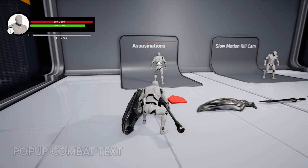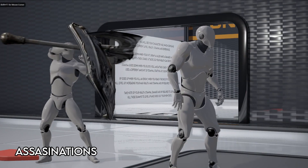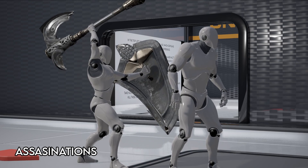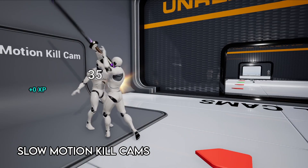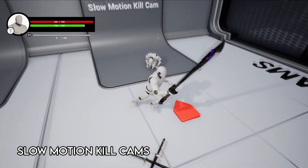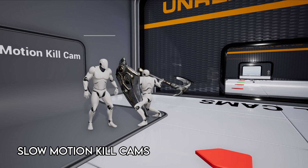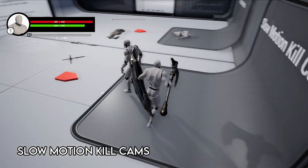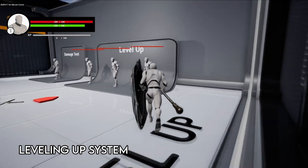When stealthed, you can assassinate a target, instantly killing them and playing an assassination animation. A slow-motion kill cam will occur when an enemy is low enough health to be killed with a weapon swing. The conditions for this can be changed easily — whether you want slow motion to occur every time, randomly, or at certain times. The system is easily adaptable to fit your preferences.